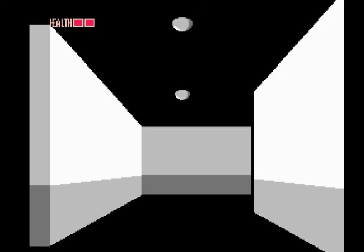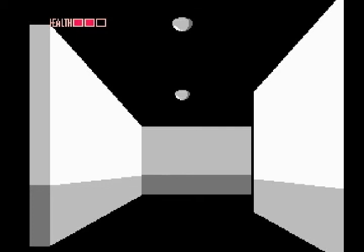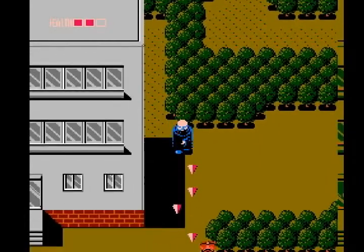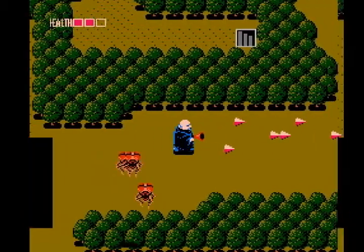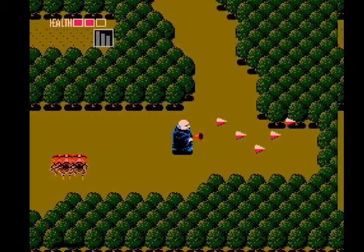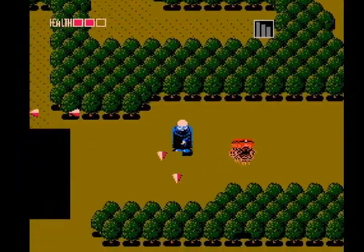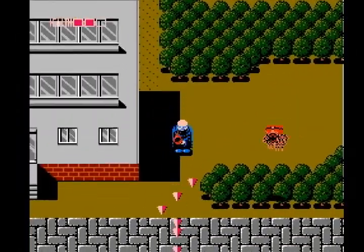If I'm not mistaken — there we go — I can basically walk through that wall and get free health. Notice I now have three health boxes. And I get out of that as soon as I can. I want the enemies out of the way because they're right where I need to be.